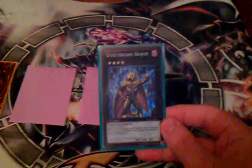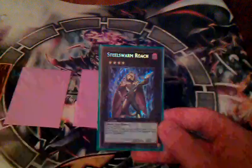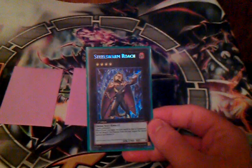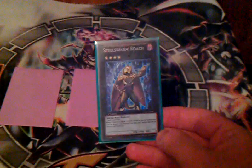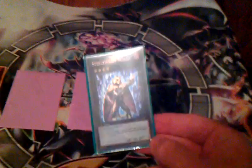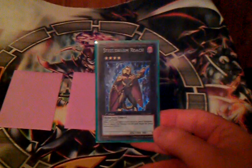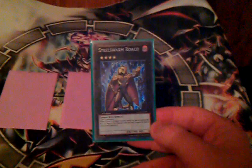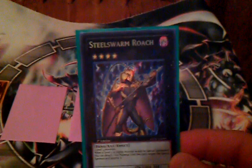A really important thing to notice about its text is, unlike things like Utopia, when it loses all its material it's still a live 1900-beater. Gets over Tengu, gets over problem cards like that. It is a 1900-beater — really solid stats for a Rank 4. Its effect is way better than Utopia's, I think. Its effectiveness and use in the meta is definitely reflected by its price right now. Of course, it's still ballooned because of low supply, but it's probably going to level out as one of the higher-end cards — the money card of the set. It's DARK attribute.